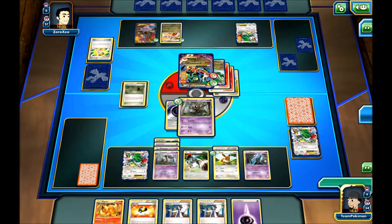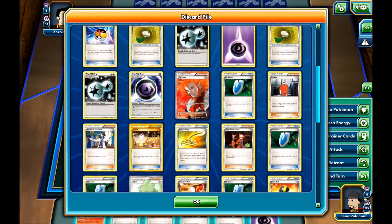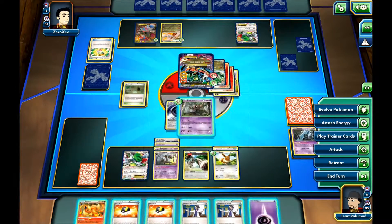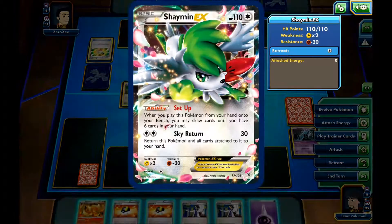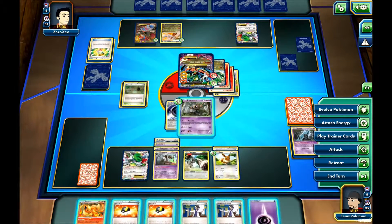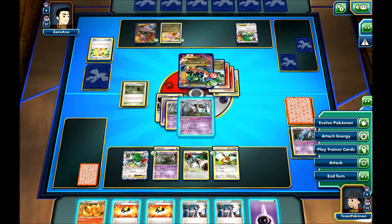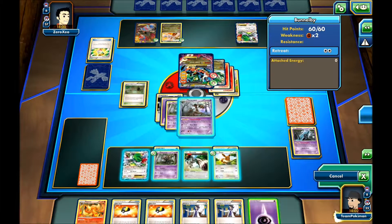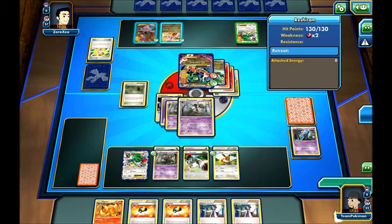Let's use the Unown — we got an Energy. If he can't use Dragon Strike on his next turn, he probably has a VS Seeker for a Lysandre, so I have to keep up the Forest Curse so he won't be able to Lysandre out the Shaymin. I'll retreat into the Trevenant. I'll attach an Energy to the Bunnelby and then attack for Three Slam, putting damage on this guy and on this guy.